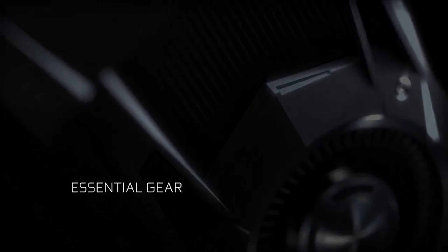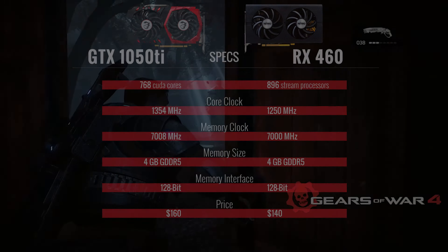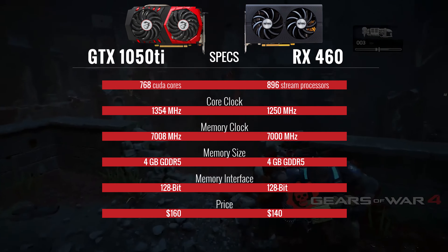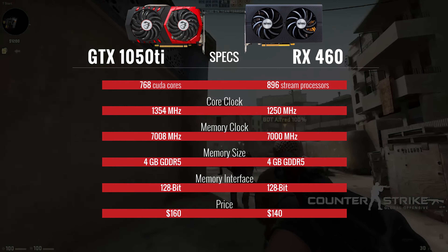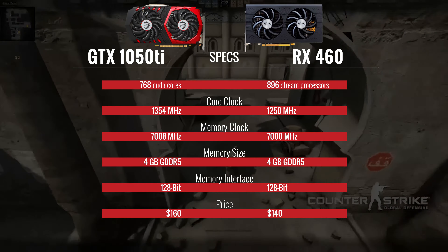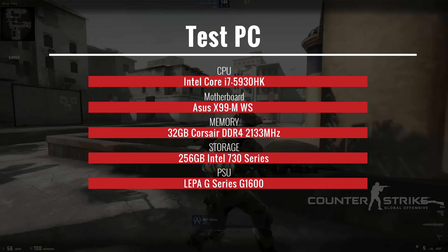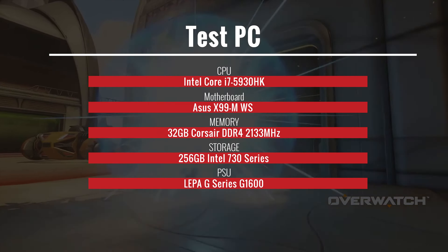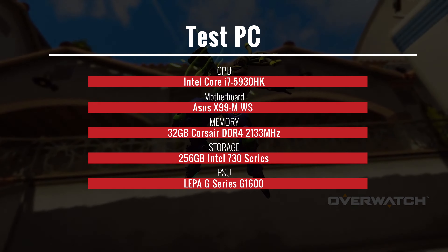With the introduction of the NVIDIA GTX 1050 and the 1050 Ti, the options for more budget-friendly builds has opened up. Today we're going to be looking at a few benchmarks between the MSI 1050 Ti Gaming and the Sapphire RX 460. Both cards have their similarities and their differences, but more importantly, they are entry-level offerings not meant to burn a hole in your wallet. For our testing platform, we used an i7-5930K on an ASUS X99MWS with 32GB of Corsair DDR4 at 2133MHz.